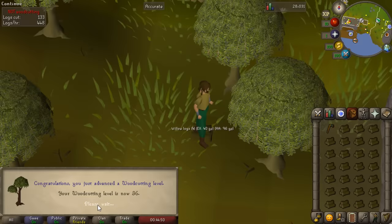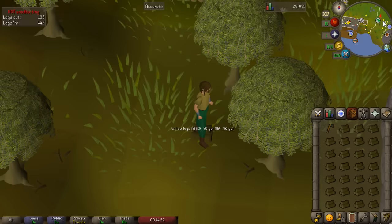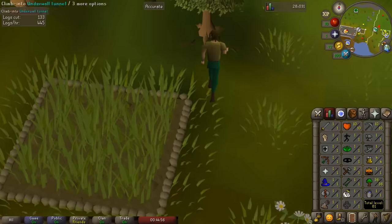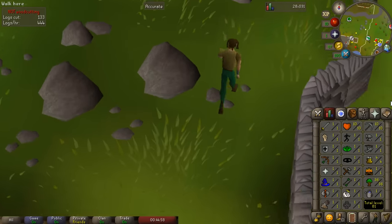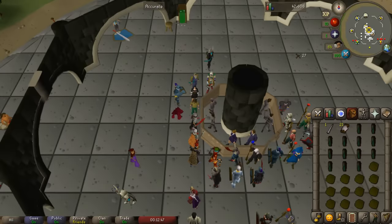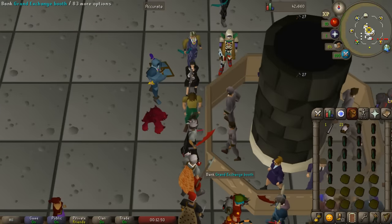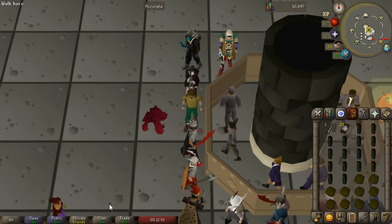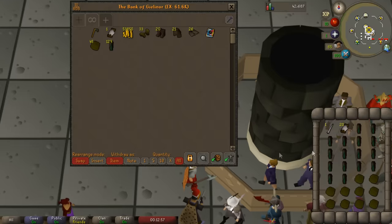For Lost City we need level 36 Woodcutting and level 31 Crafting. We went ahead and grabbed level 36 Woodcutting - this really should not cost you anything. Just buy an axe on the Grand Exchange, chop some trees, and eventually get to 36. We mostly made leather items all the way to level 31 Crafting, which should be extremely cheap - only like 50 or 60k at most. Those are the two main requirements out of the way.